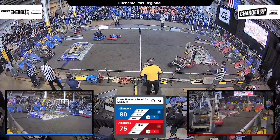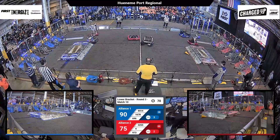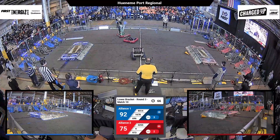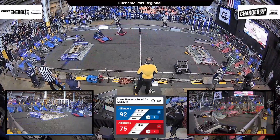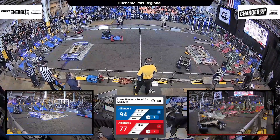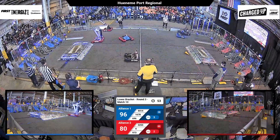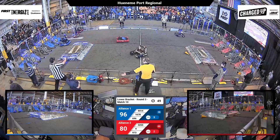It is 15 points in favor of the Blue Alliance. However, 1678 is placing the cone up high. 32-55 is coming back towards their community — they're spinning around, swerving around. They are cooking. They've got a cube and they're going to place it on one of their outer grids. 9-73 is back at their loading station. They drop a cone but they're going to go get another one to try to make up the deficit against the incredibly strong Blue Alliance.